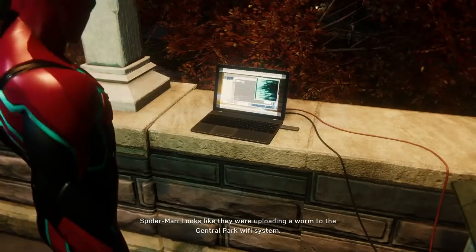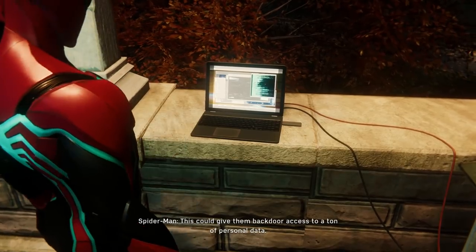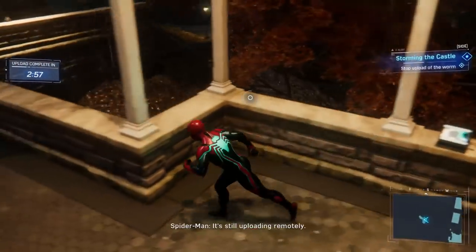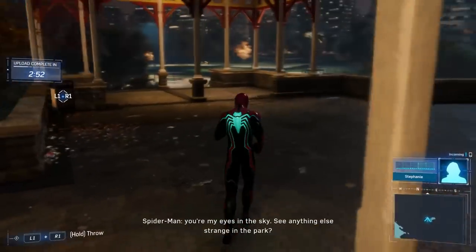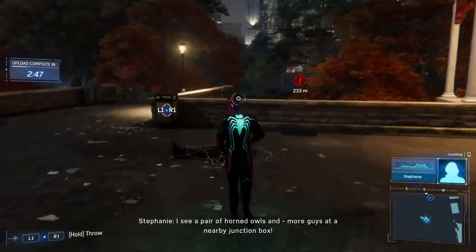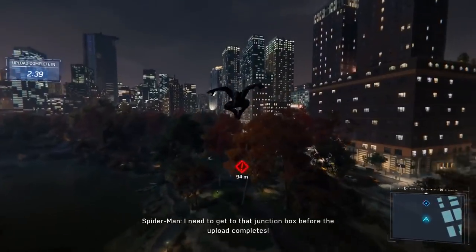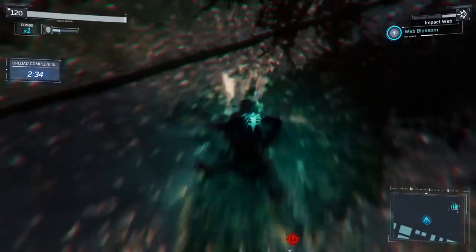Looks like they were uploading a worm to the Central Park Wi-Fi system. This could give them backdoor access to a ton of personal data. Come to think of it, even I use this network. Wait, it's still uploading remotely — there must be multiple access points. Stephanie, you're my eyes in the sky. See anything else strange in the park? I need to get to that junction box before the upload completes.